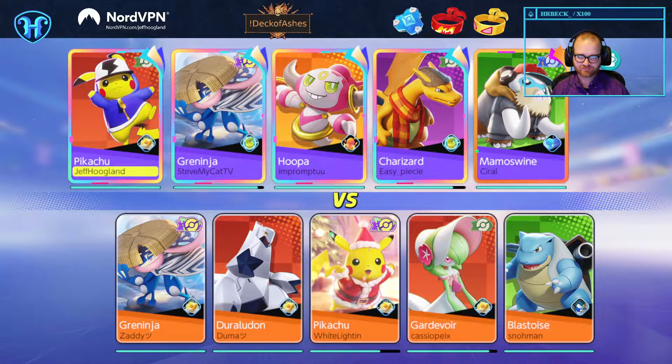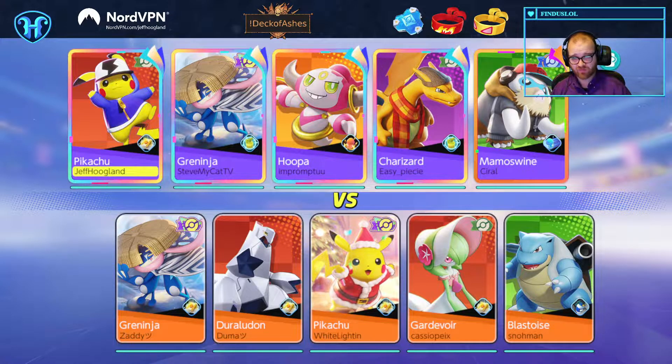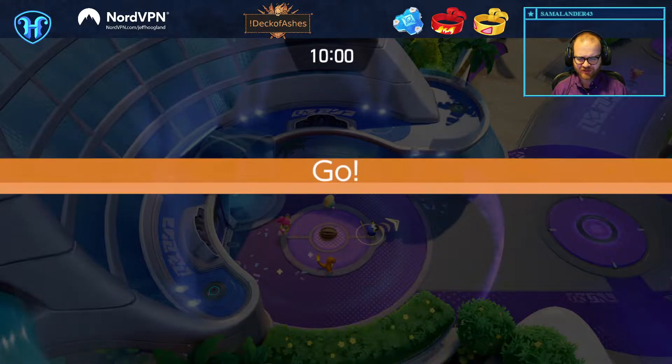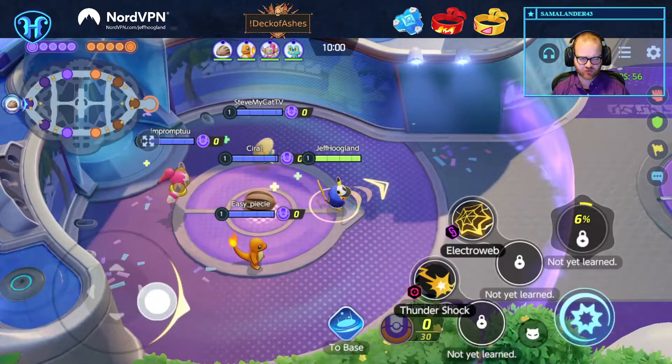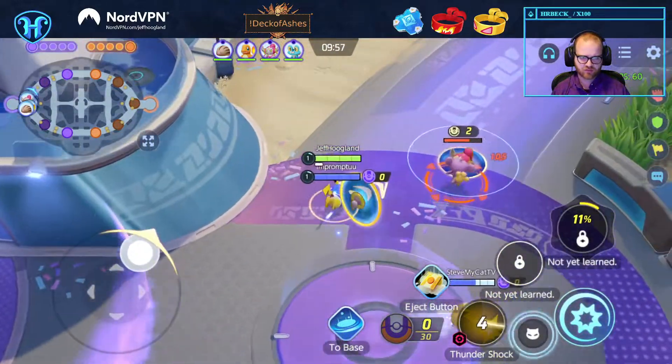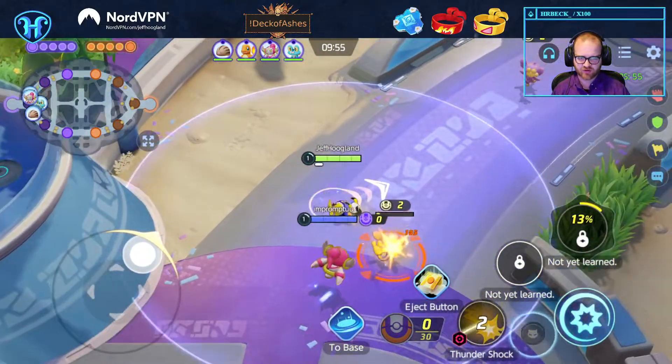We have a ton of CC in front lines, so this should be nice. They've got a lot of squish. I'm going to play Electro Ball for sure. I might actually play Volt Tackle this game — they have a ton of squishies. That attack seems really good into, like, Duraludon, Gardevoir, and Greninja.